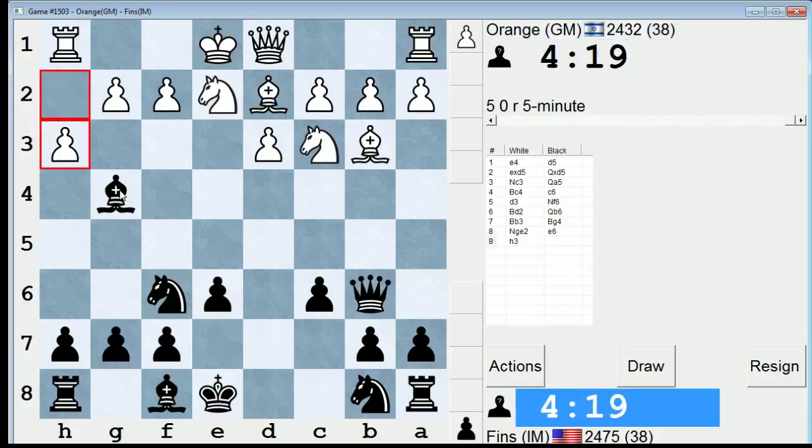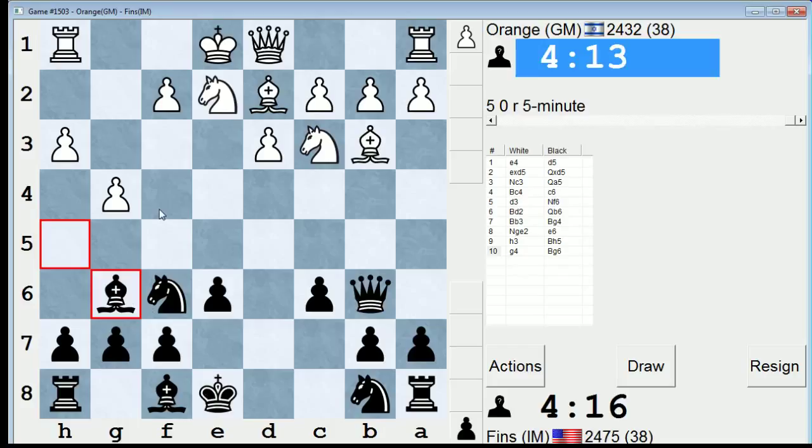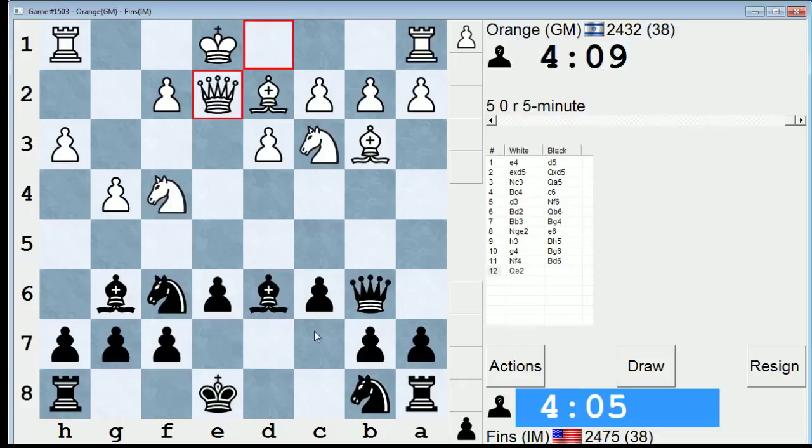Pretty standard stuff going on now. Taking — let's keep the pin. Let's see how bad he wants to break that pin. I bet he'll play knight f4. Now, h4 could be an issue, so I'm going to attack his knight so that if he ever plays h4, I can just immediately capture.